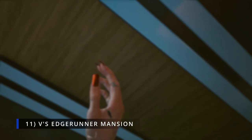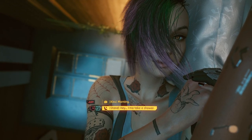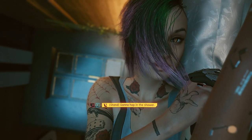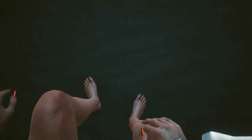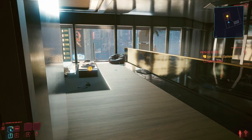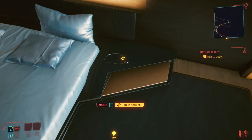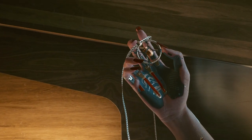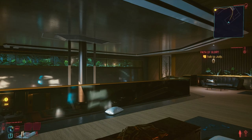Number 11: V's Edgerunner Mansion. This mod allows you to purchase and access V's mansion from the Sun ending — you know, the one where V meets Mr. Blue Eyes. You can easily access the mansion without any loading screens by using an elevator. It also adds new animations for sitting, sleeping, showering, and wardrobe to make it fully functional like V's apartment, including new animations for drinking coffee. To purchase it, simply approach the elevator in front of V's mega building. If you have less than 30 street cred, it costs 150,000 eddies; if you have more than 30 street cred, the price is halved to 75,000 eddies. I love the design of this mansion and was always bummed you could only explore it briefly at the very end of a specific ending.